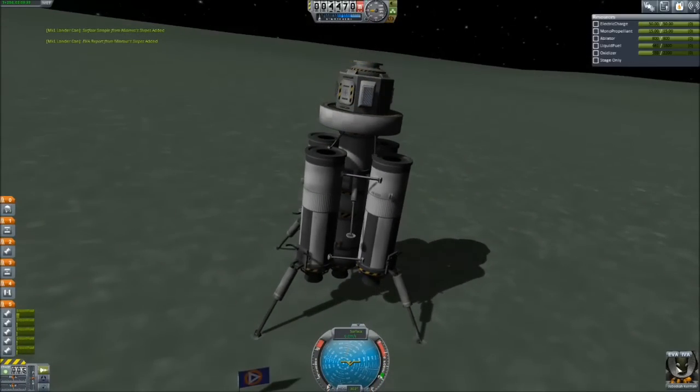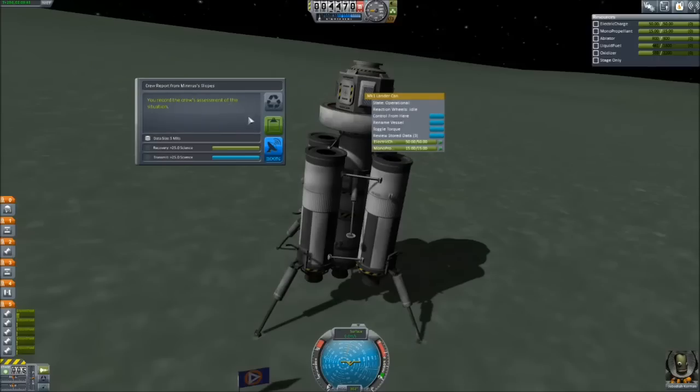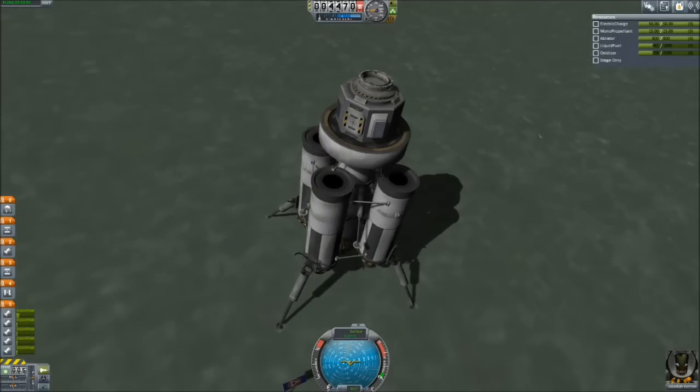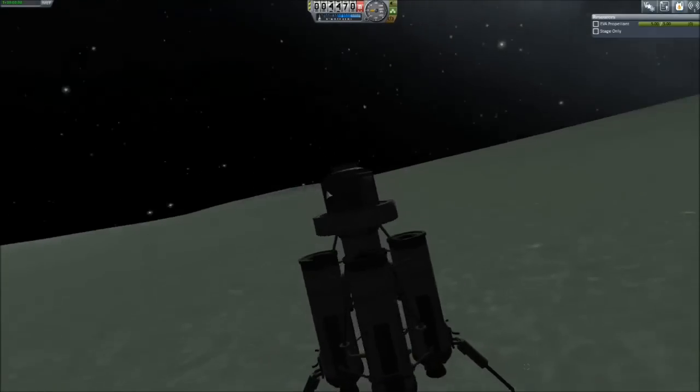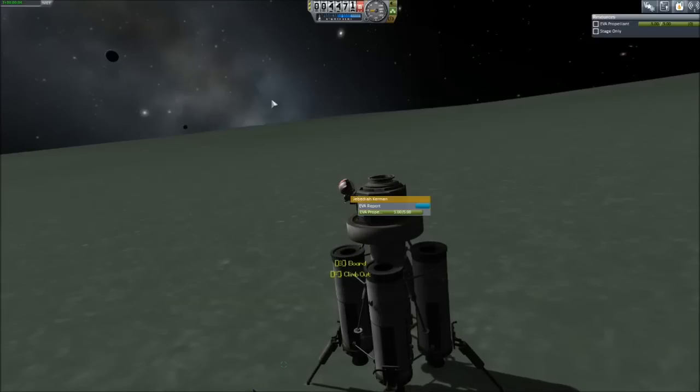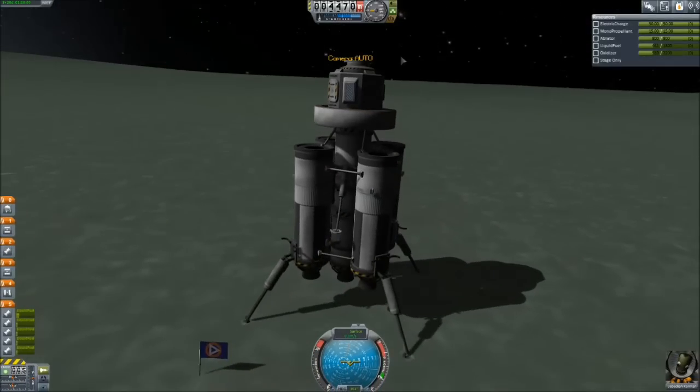In fact, I think I already have an EVA report. Let's do a crew report from the slopes. Keep that data as well. I don't have anything to transmit it — because why would we put a transmitter on here? I actually put a docking port on top just in case I ran out of fuel. Obviously that was not necessary, but there we go. That's the EVA report — that's the one we already have.